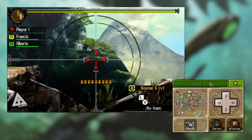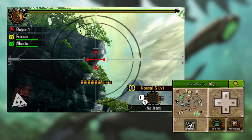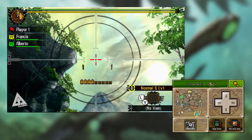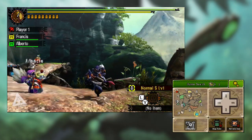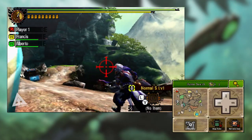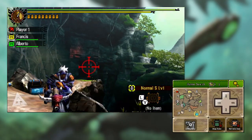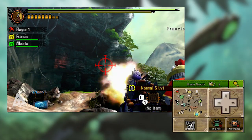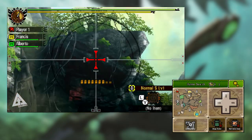If you press R you'll get a first-person aiming reticle — this is useful if you're trying to be accurate, perhaps trying to break the horn on a monster or hit the spikes on its back. Alternatively, if you hold down R instead of tapping it, you'll bring up the third-person aiming reticle. The bonus of this one is that you can move around with the aiming reticle up, use the d-pad to move it up and down, and fire at the chosen direction — whereas with the first-person scope you can look around but you can't move.